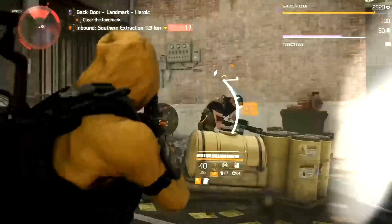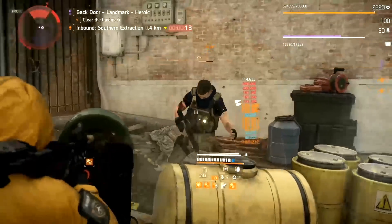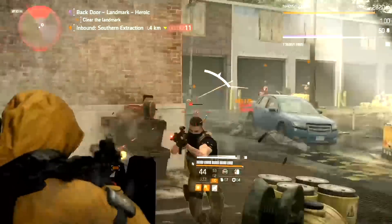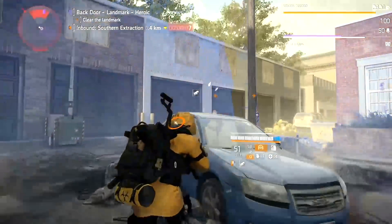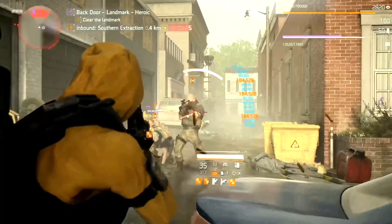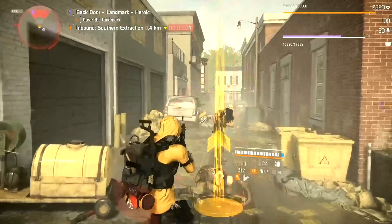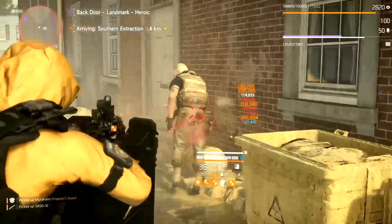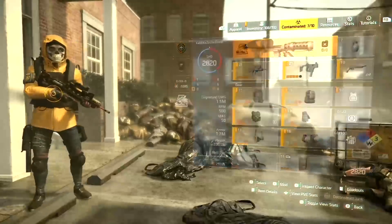Extraction helo. Come on, get out of cover. Named item — Emperor's Guard. Nice. It's probably like my fourth pair today.